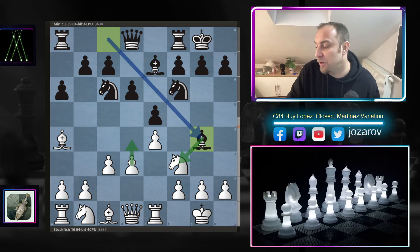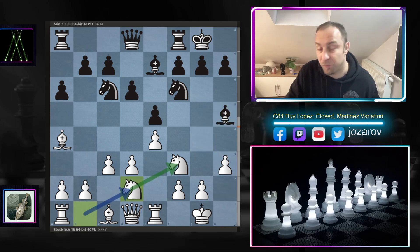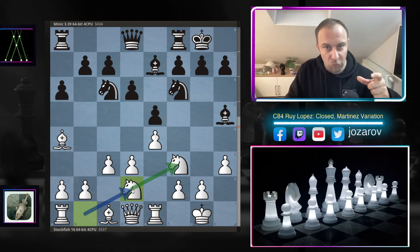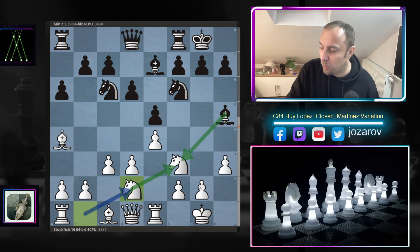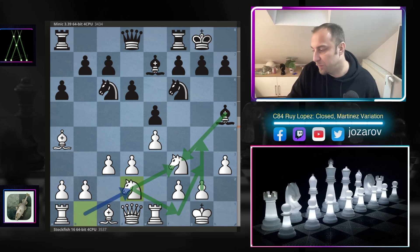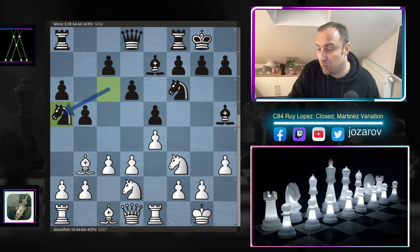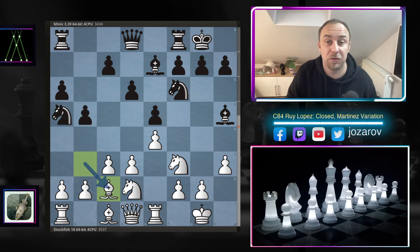Stockfish kicks away the bishop and it drops back to h5. Now knight to d2 — a very important move by Stockfish, connecting both knights but also a beautiful way to get out of the pin without messing up the pawn structure with g4. In one moment we can reroute the knight to f1 and then play knight to g3, simply kicking away the bishop from h5. We have b5 by Minic — counterplay on the queenside — bishop to b3, knight to a4.